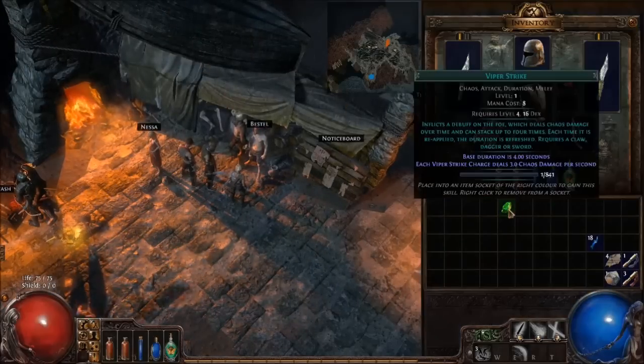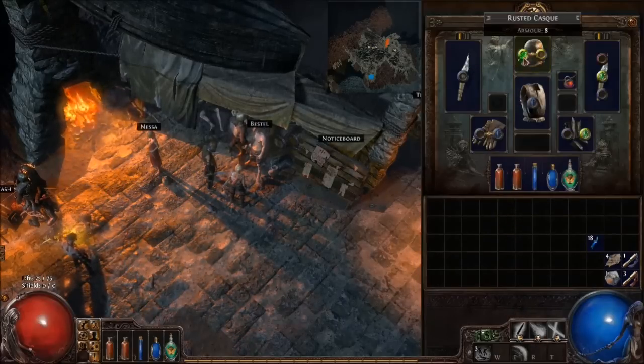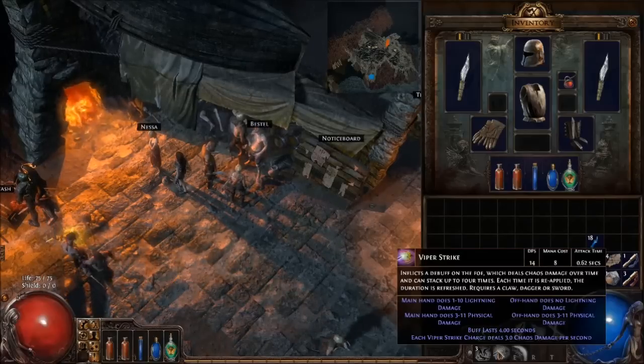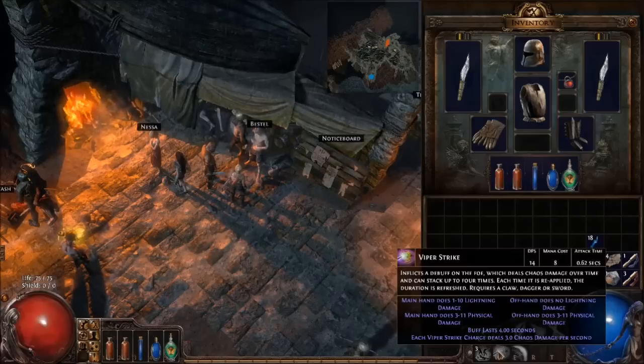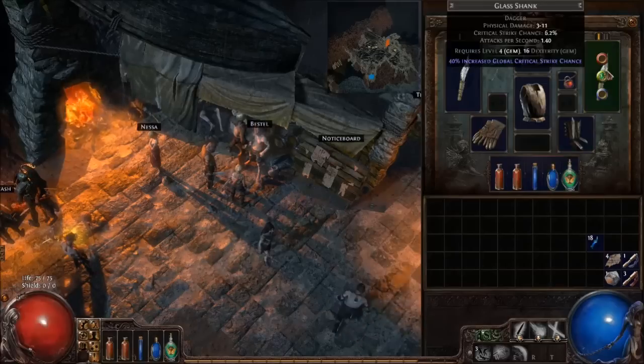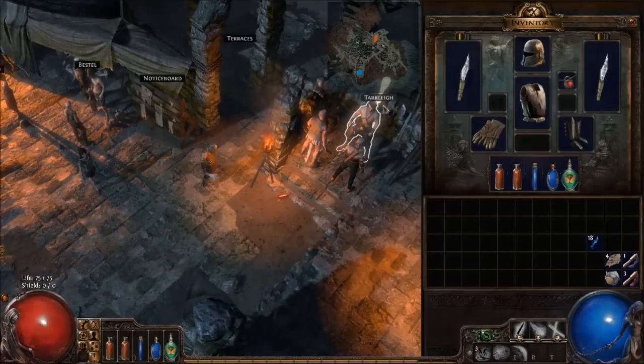We want to spell-support ourselves a little bit melee. We still have a Doom Strike attack. Viper Strike stacks up to four times — the duration is refreshed, so each Viper Strike charge deals three chaos damage. Looks like we're going for specific kinds of weapons — that's okay.